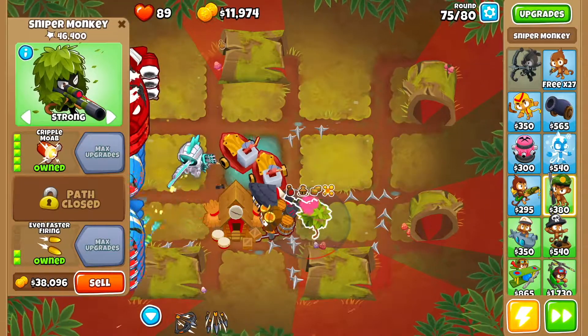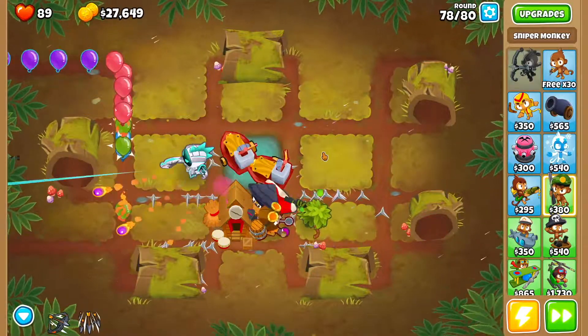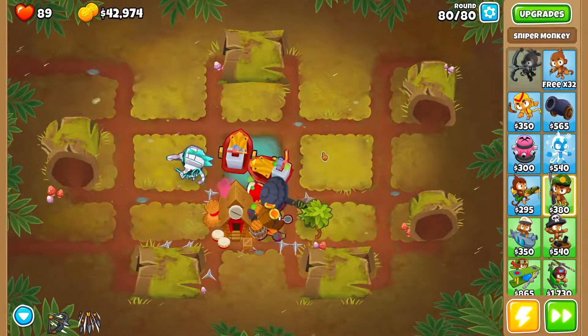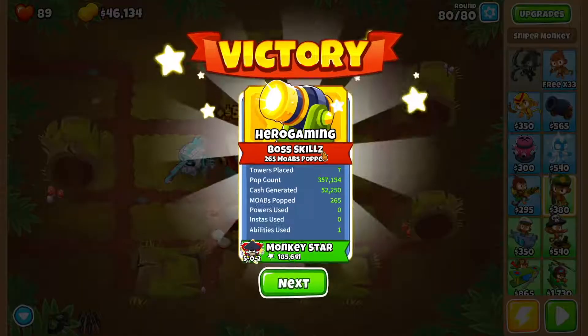Then you want to get Cripple Moab — I waited a little too long, but you can get it earlier. This is round 80, so let's just watch it play through. And that's how it's done. I hope you guys enjoyed the video. Have a good one guys, bye!